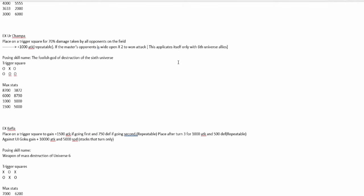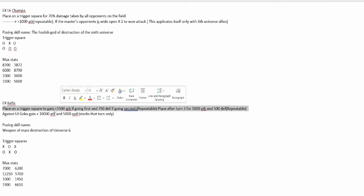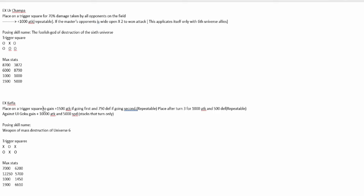We'll do Kefla because that's the last of the Universe 6 figures. EX Kefla — we're EX breaking the UR Kefla. Placed on the trigger square to gain 1,500 attack if going first, 750 if going second. Placed after turn 3 for 1,000 attack and 500 defense, repeatable. Against UI Goku, plus 10,000 attack and 500 speed that turn only. I like this — I think this is actually a really good EX break. It builds on what the UR is good at and makes it better.